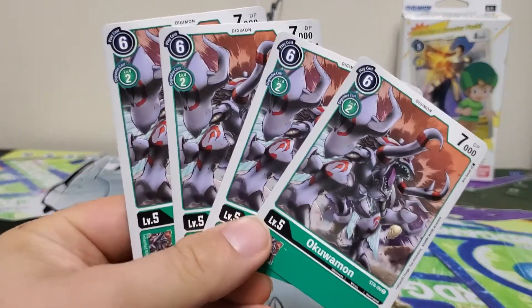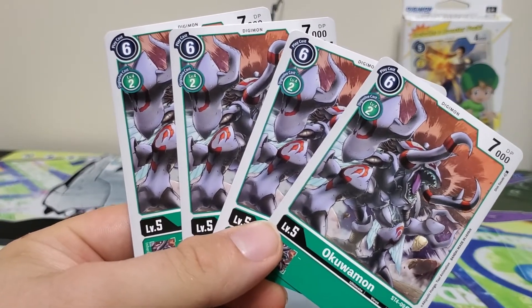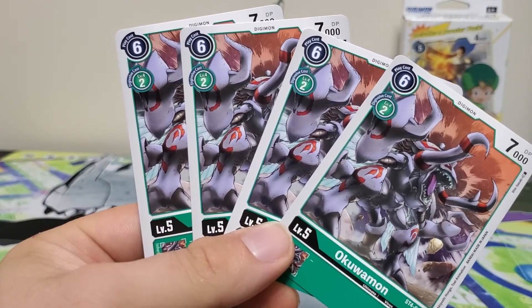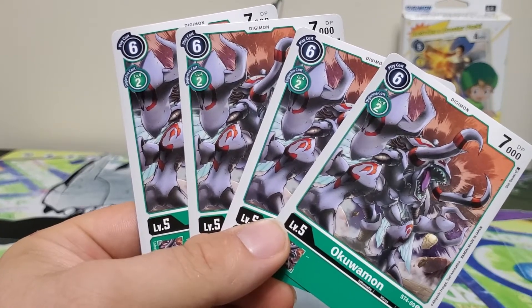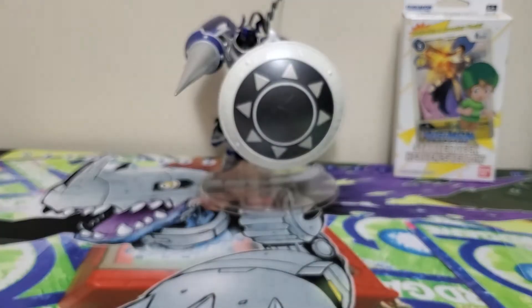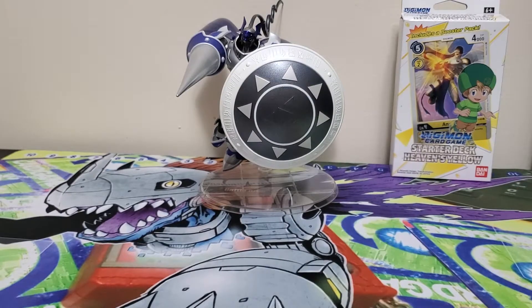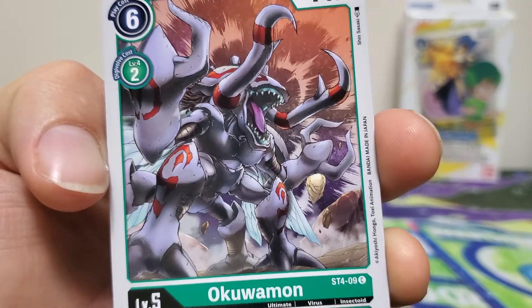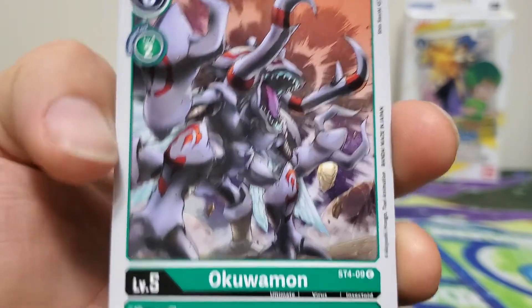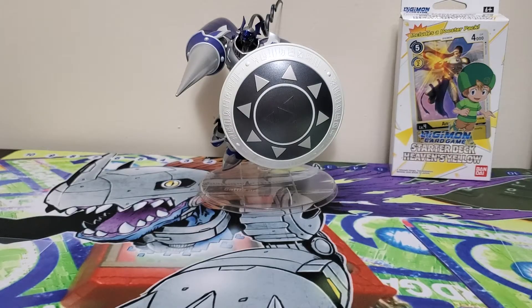Moving on to the ultimates, we start with four vanilla copies of O'Quagamon — six play cost, two Digivolution cost, 7000 DP. Not much to say about these vanillas other than the artwork. This one is just a screamer boy. Nothing too crazy there.